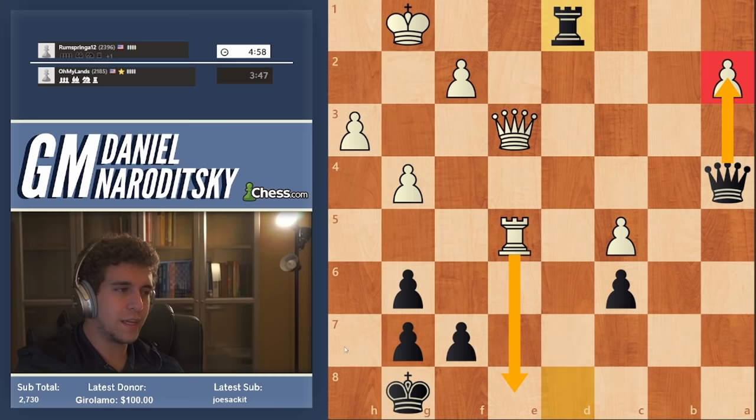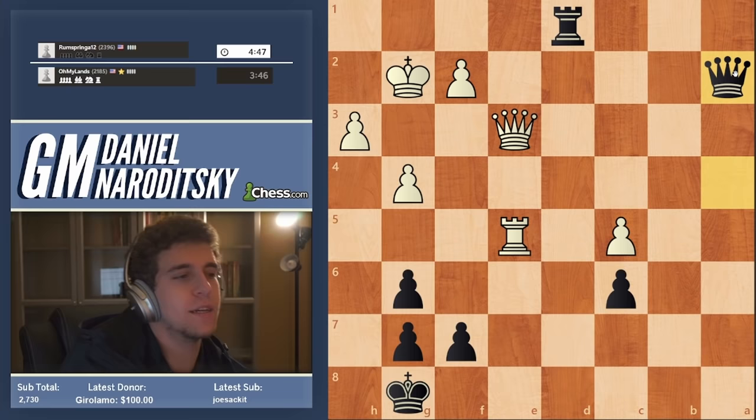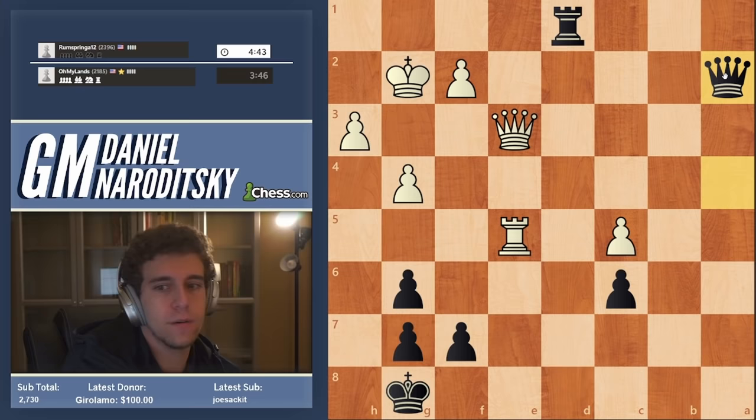I can give this check first and then take on a2. I didn't see how he can make progress against my king — if he gives me a check on e8 I just go king h7, and if his queen had a way to get onto the eighth rank in one move he'd mate me, but I don't see how he gets that done. Maybe we're holding on. I'm optimistic.